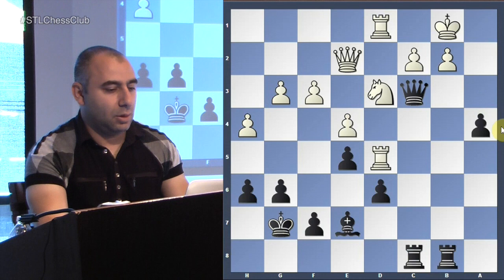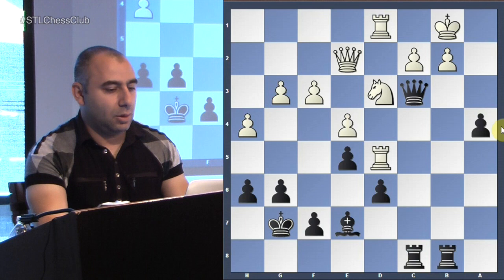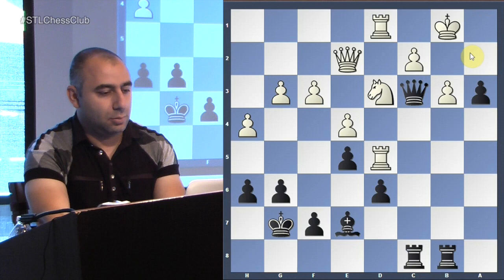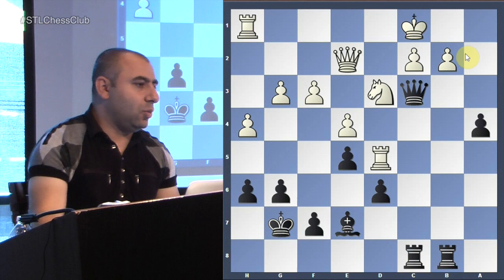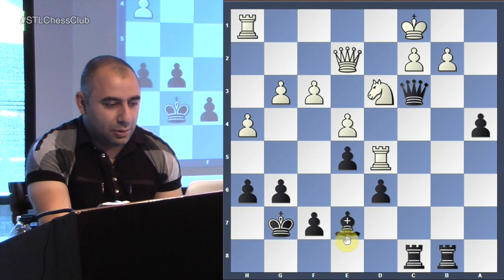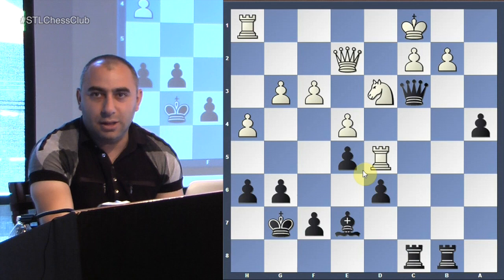If he goes b3, the threat is rook b2 ideas — check, check, and mate. So a3 is very strong. Now he goes king c1, trying to unpin at least. He cannot really defend this position — it's really, really bad. The bishop is not in the game yet; if it were, it would be completely lost immediately. Now the queen is under attack — what do you do?